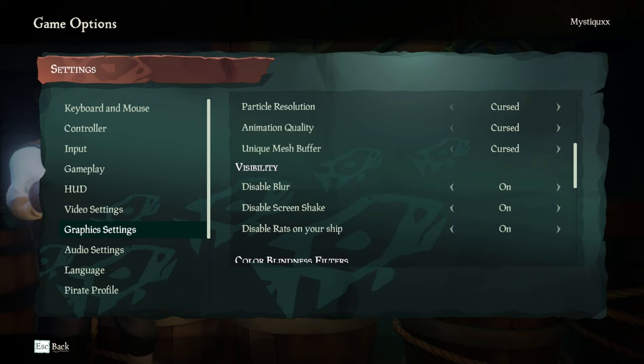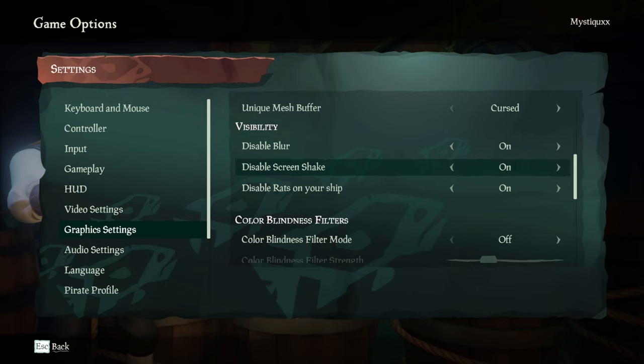The visibility settings are actually quite important to change. Your blur — there are some chests in the game, like ghost chests, which when you have blur on look really janky and horrible. There are also weapons that look horrible with it on. Turn blur off — it saves your eyeballs a lot. And then screen shake — this will help when you're on the harpoon and cannon. Firing those tends to cause a screen shake that changes where you're aiming and is very disorientating. Definitely change that.